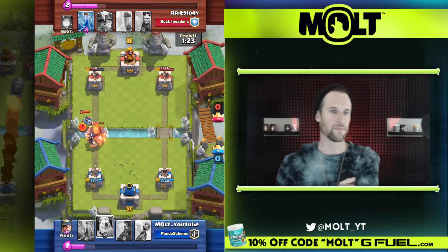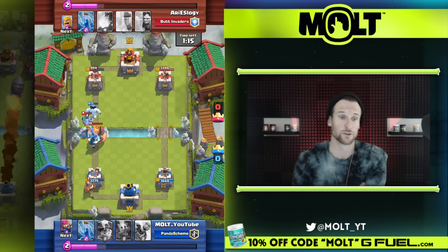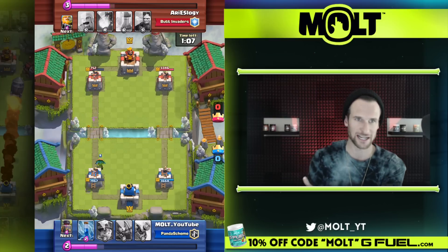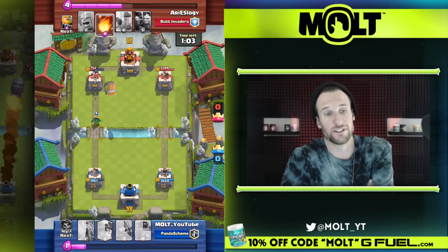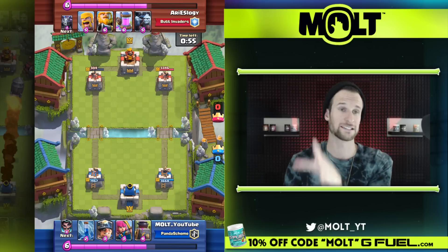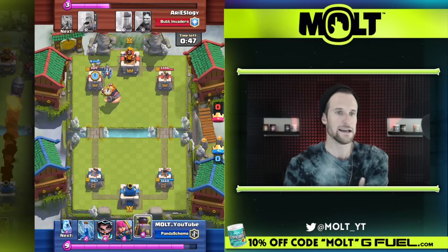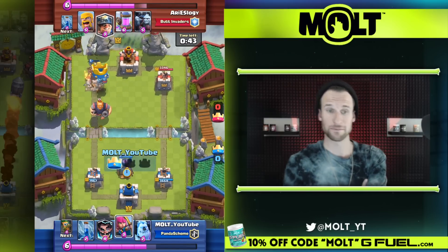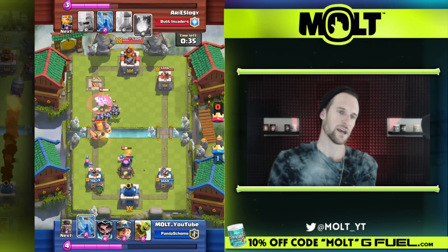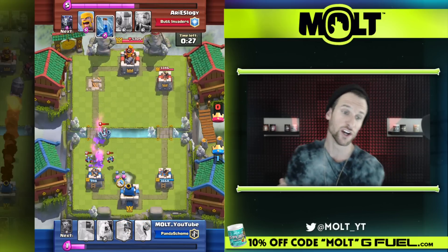His tower is down to 994. I can drop off my ice golem over here — the mega minion is going to retarget onto the ice golem because of the electro wizard and how strong it is, making things retarget. Drop off our dark goblin back here. Electro wizard gets off one shot, and you know how the dark goblin works — if he gets to that tower or crosses the bridge, he's going to get off two, three, four, almost five shots. He's countering my goblin barrel with a fireball — four elixir wasted.